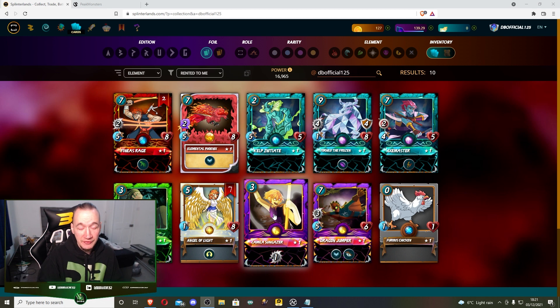The main splinters we're going to be focusing on are the three simple basic ones that are seemingly strongest in bronze, and that is water, fire, and earth. Death is just a little bit on the soft side - too many of the cards are slow and weak at the bronze level cap. And life tends to be a little bit too costly in mana; a lot of the battles are quite low mana and it's hard to put together a really quality life splinter deck, because most of the best cards are in the range of like 9 to 5 mana.